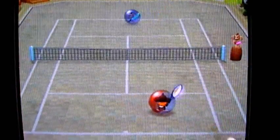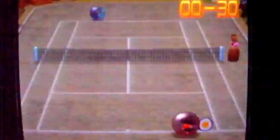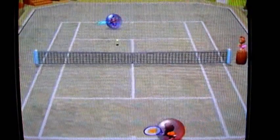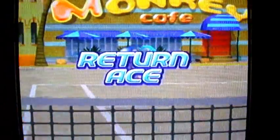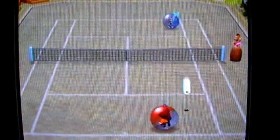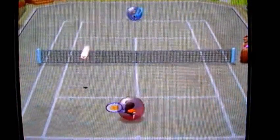The closer you are to the net, the less time you'll have to react, but the faster you'll be able to return it. When you press the B button you can curve the shot; the A button will just do a straight shot. Depending on how close to the character the ball is, you'll get a sweeter shot. It feels almost like Mario Tennis in that way.